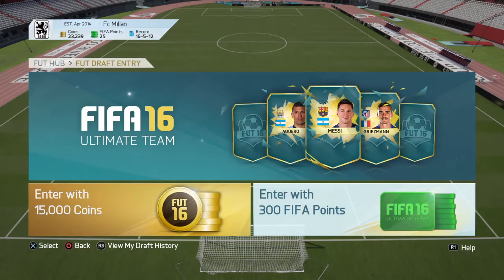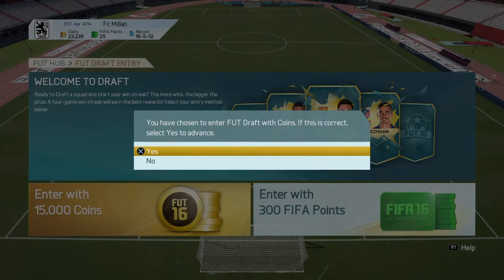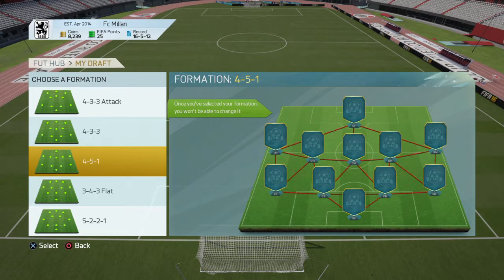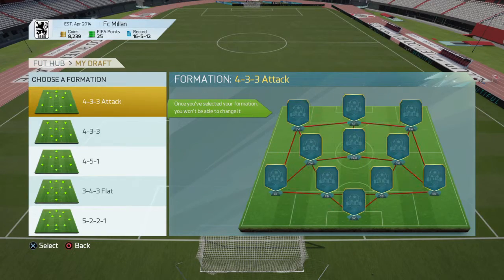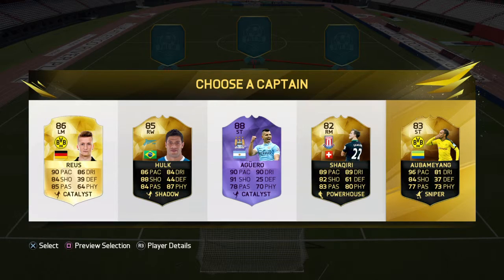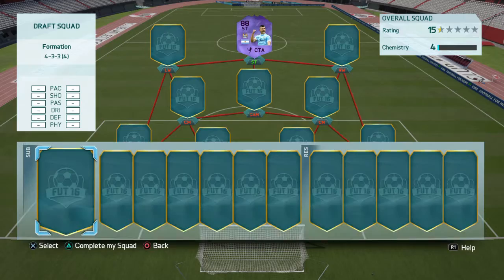In Online Draft, I'm going to spend 15,000 points. First things first — you want to select your formation, what you think you'll do best with. I'm going to go for 4-3-3, that's my personal favorite. We get to choose out of these players who we want to be our captain, and I'm going to choose Aguero because he's one of my favorite players.